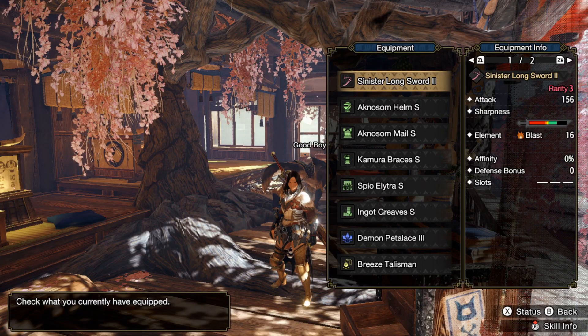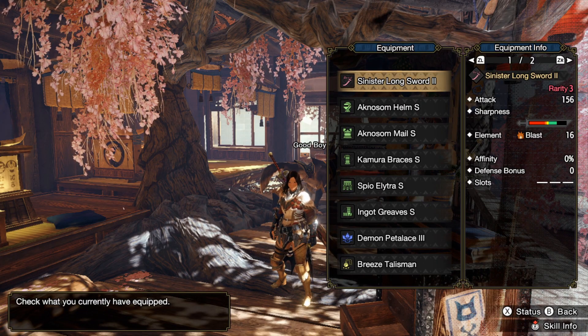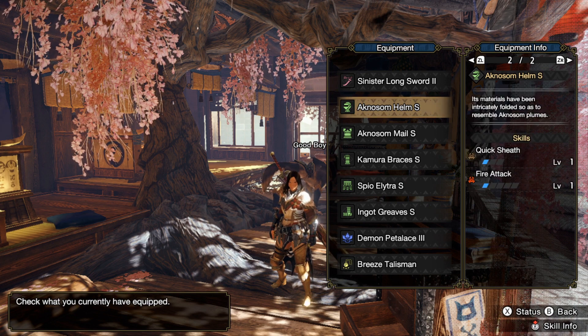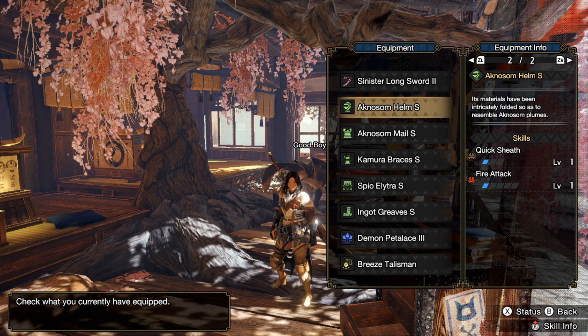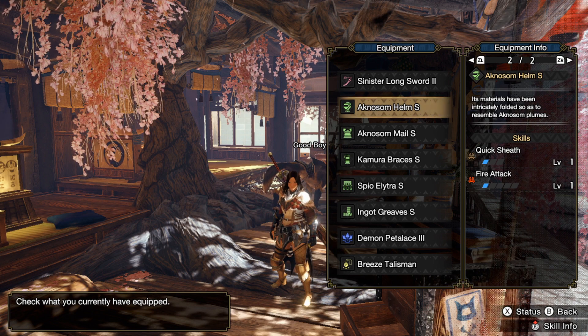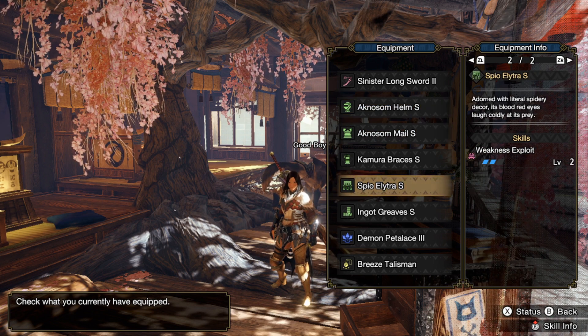Yesterday I made a video about an early high rank longsword build and now that I know of this coil I highly recommend you try to fit it into the build. I swapped out the Isuchi helm for the Agnosum helm to not lose any quicksheathe, and just swapped out the Agnosum coil for the coil mentioned.